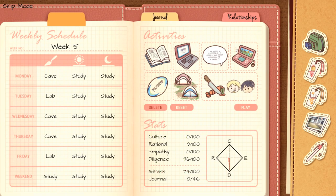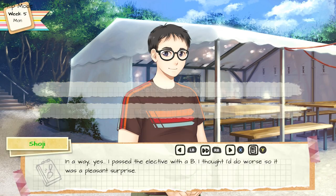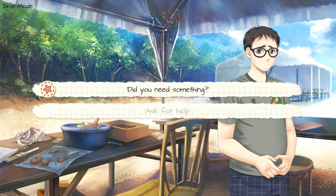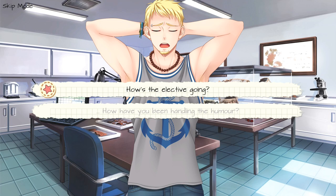Choose Play in the notebook. Choose choice number two, greet Soji first. Choice number one, did you need something? Choice number two, why. Choice number two, how have you been handling the humor.